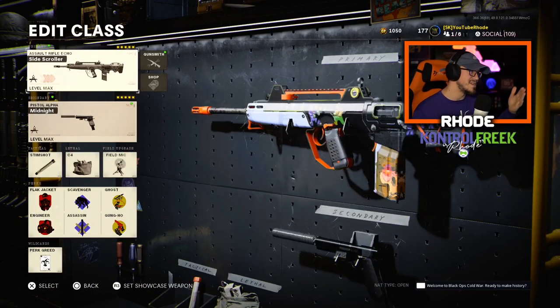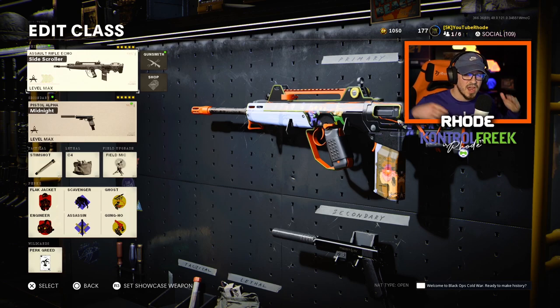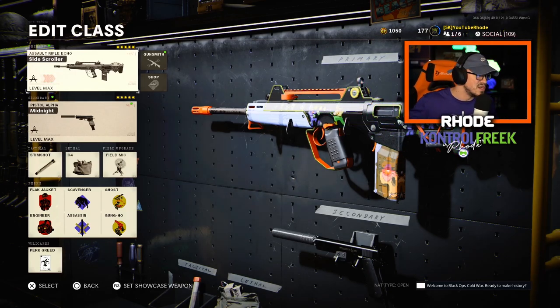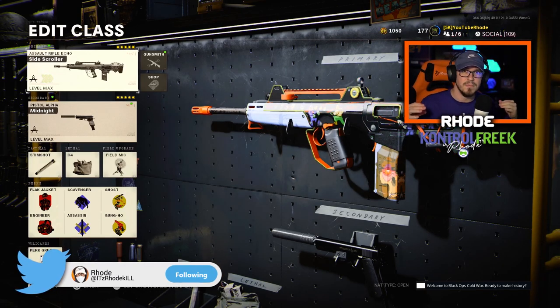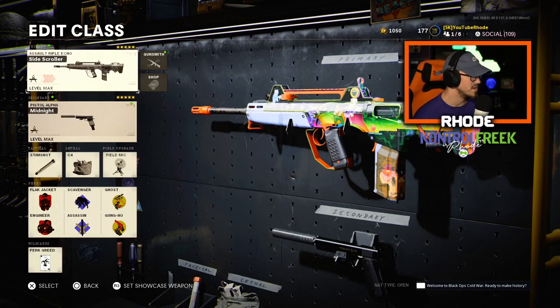The second weapon is the FFAR 1 — this is a blueprint variant. You guys are probably sick of seeing this in Warzone, but it got a buff in Cold War multiplayer specifically. I'm shocked because it was already very good after the recent buff they gave it. They gave it another buff, and I'll show all the stats at the end of the video. The FFAR 1 is going to be a monster in multiplayer — I'm excited to use it.